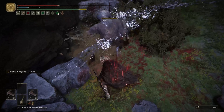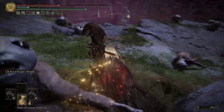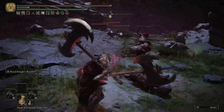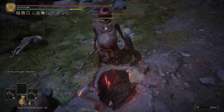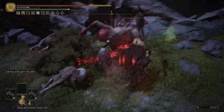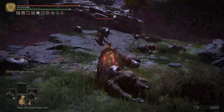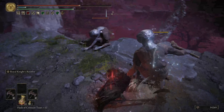Now for the weaknesses of this build — there is essentially only one, and that is the lack of range. A lot of other builds have incantations, spells, or ranged options, but in this build you just have two giant axes, so you have to make it work. That's pretty much it for today's video — thank you guys so much for watching, I really appreciate it, and I'll see you next time.